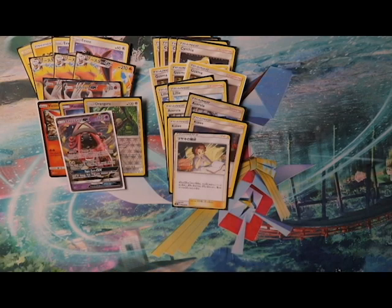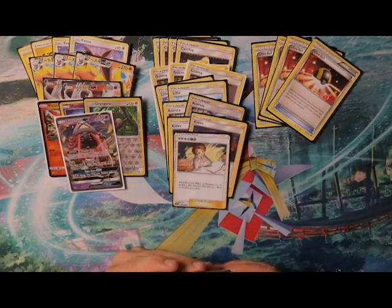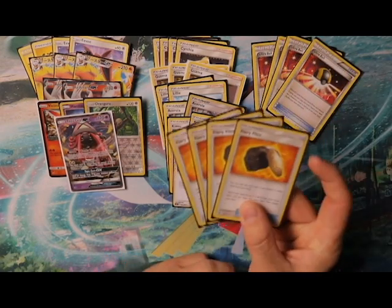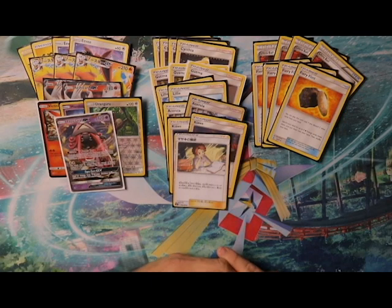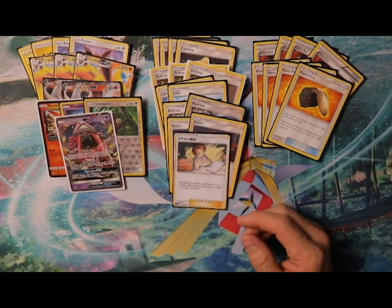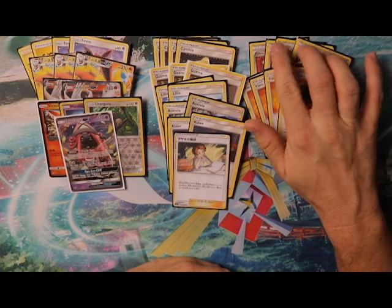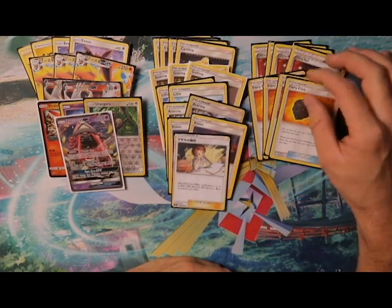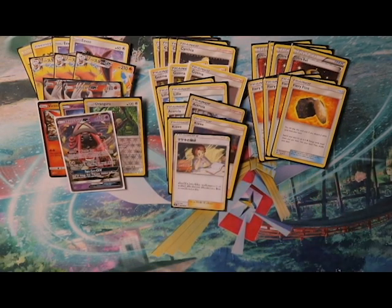On item cards we have four Ultra Ball for searching out Pokémon. After that we have four Fiery Flint — discard two cards from your hand and search your deck for four fire energy cards and put them into your hand. This enables Reshiram's GX attack and Flareon's first attack, letting you get fire energies consistently into your hand so you can attach them when needed.